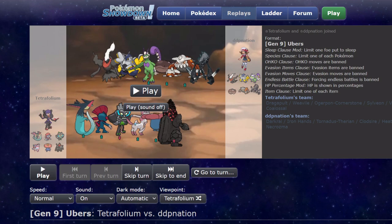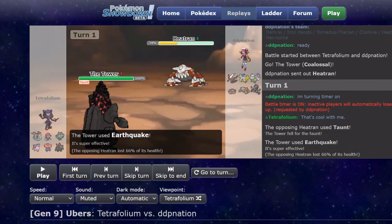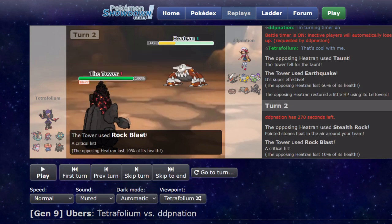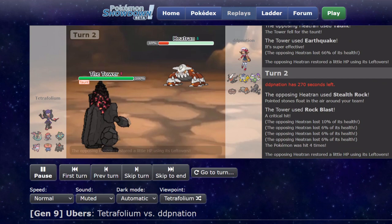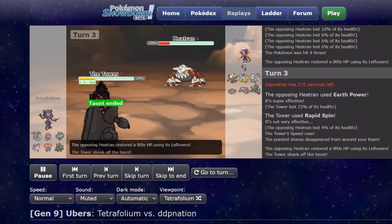If he goes Heatran, I can just Tera right away — I'm Tera Flying, so I'll dodge the Earth Power. If he leads anything else, we'll just see what we have to do. He does lead Heatran. I actually will not go for the Tera right away because I didn't think he was gonna stay in — I didn't think he was gonna take an Earthquake, but he did. I Rock Blasted expecting Tornadus to come out, then just went for Rapid Spin. At that point I probably should have Tera'd, but whatever.